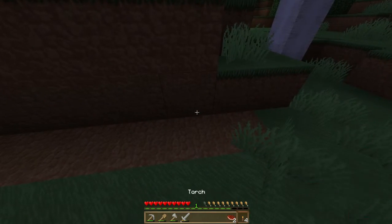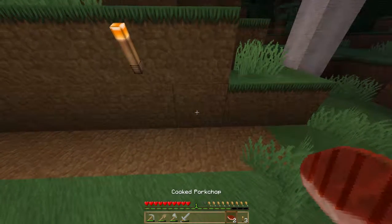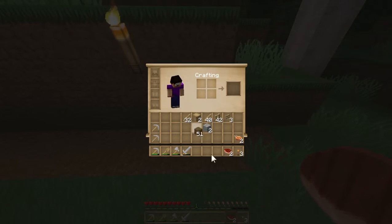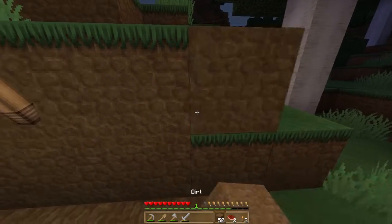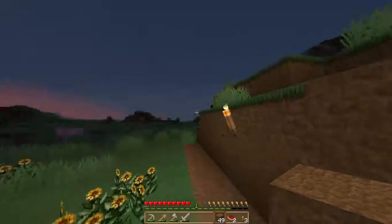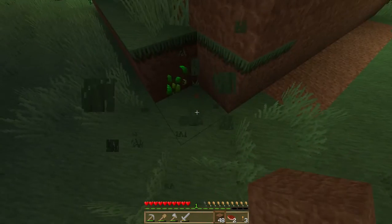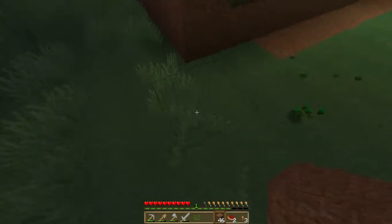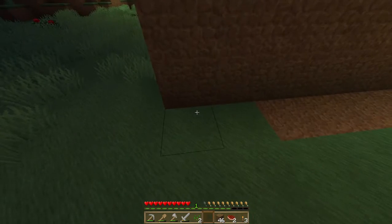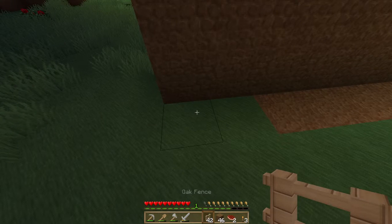I'm going to put up a torch. Where did my dirt go — there it is. We can change the wall and stuff later on. Now I've got a seed. When you hit grass you get seeds quite often — pretty much every few times.